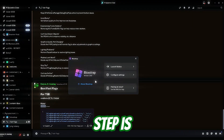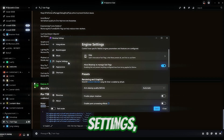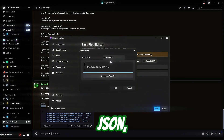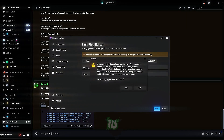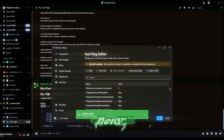The next step is pretty straightforward. Go to Workshop, then Configure Settings, then Engine Settings, and scroll all the way down to the Fast Flag Editor. Click on 'Add New', toggle it on, and paste all the fast flags by pressing Ctrl+V. Click OK, and you'll see a confirmation message — just click Yes, then Yes again. Then click Save and you should be good to go.